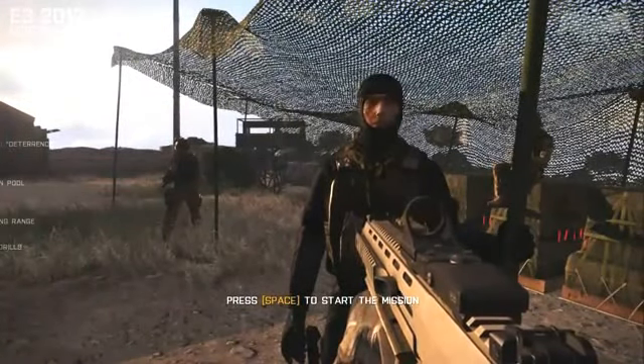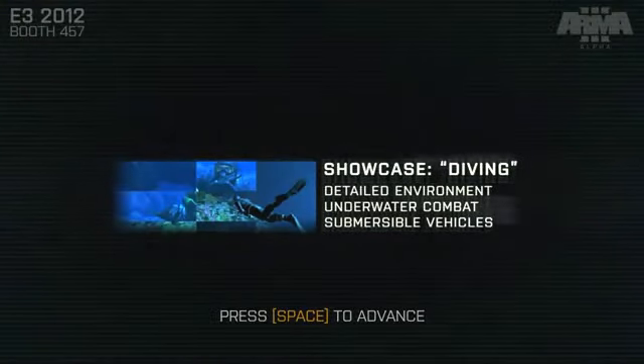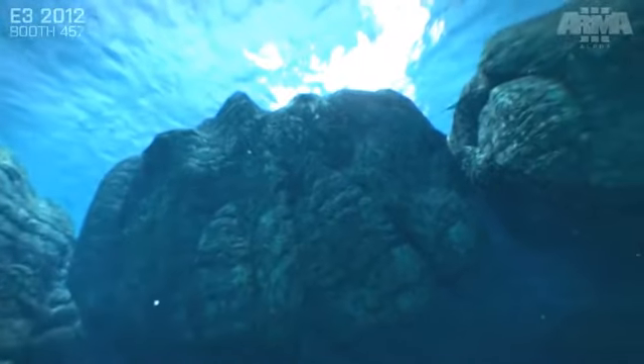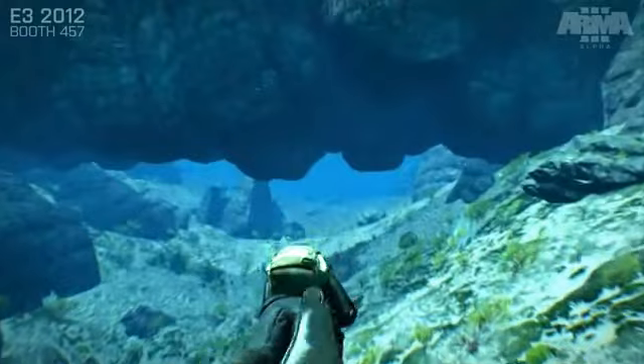If we hop across to our Elite Tier 1 Operator, we'll jump into our diving showcase. This section demonstrates a number of new features, but of course here we're most interested in the lighting. Looking past the fish and through the surface, we can see the clouds and the underwater shading effects on the surface of rocks, seabed, etc.